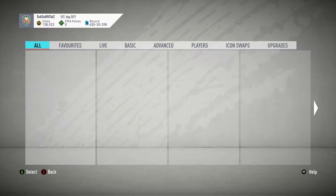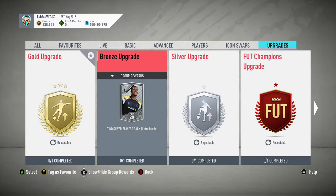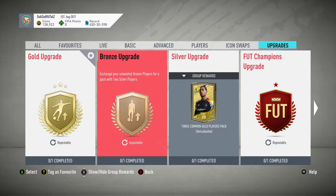Obviously you've got the bronze upgrades. After you've opened say 30 to 50k worth of bronze packs, you can put these bronze players into bronze upgrades, bronze upgrades into silver upgrades, silvers into the golds. Then you get rare players from the gold upgrades, and you also get a chance of packing someone good. I packed Ronaldo from my rewards, I got Parejo from these, and my mate got Lewandowski from these - so they're very useful.